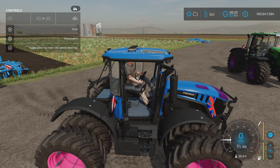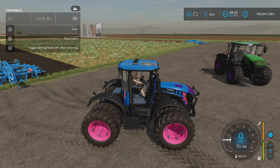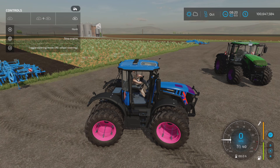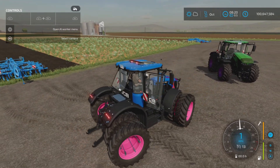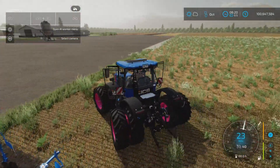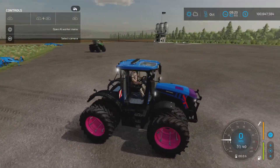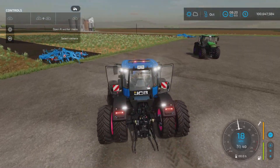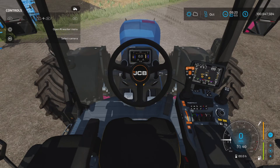The horn isn't much of a horn. With L1 and R1 we get all-wheel steering options: front wheel, crab steering left, crab steering right, and all-wheel steering — which I run all the time. If I have all-wheel steering, there's no instance where I wouldn't use it. Lights and the light bar are also available.